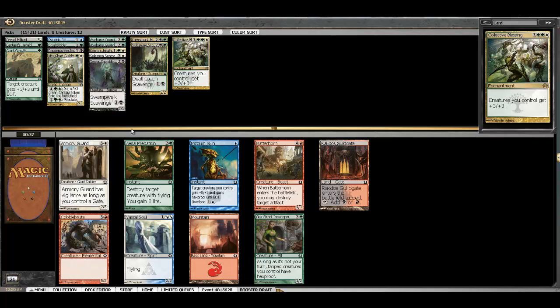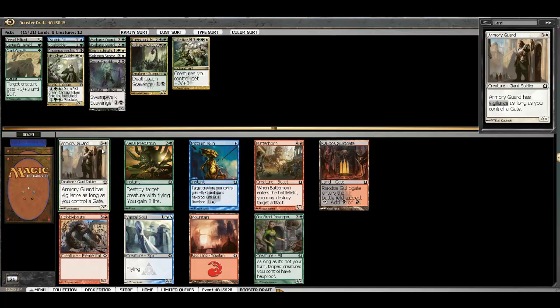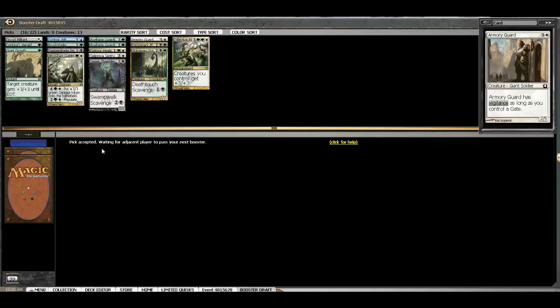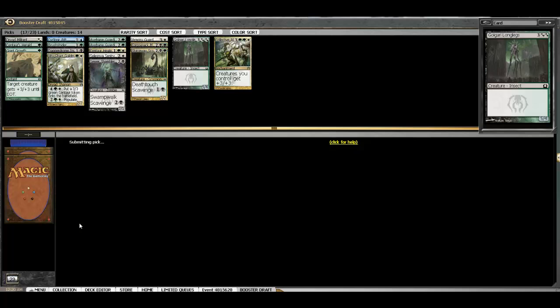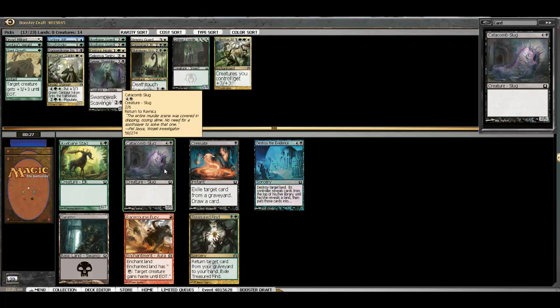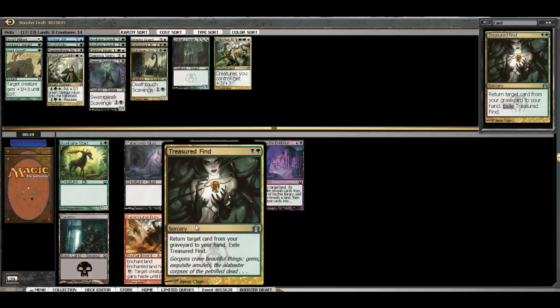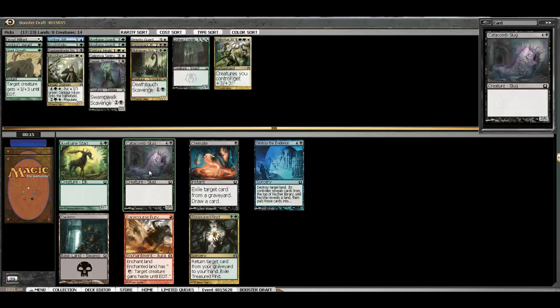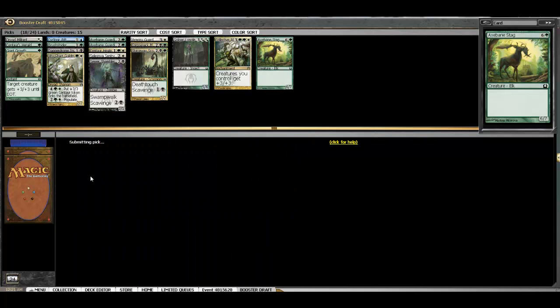Here the Armory Guard is a nice blocker — the ability is Vigilance as long as you have a Gate, which is not very relevant, but he's kind of a big-bodied card. We'll take this instead of the Flyer with Evasion — it'll be an easier cast. Here we can have a Crocodile or Longlegs; I think we want the Longlegs as we need to fill out the back of our curve. Then we've got a Catacomb Slug, Axebane Stag which is kind of crappy filler but a big body. Treasure Find is good. I think I'm just going to take the Stag and continue to build my back end.